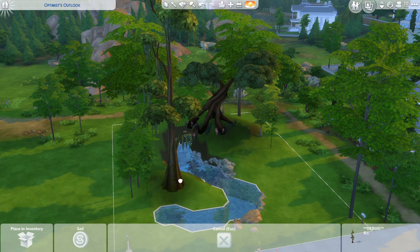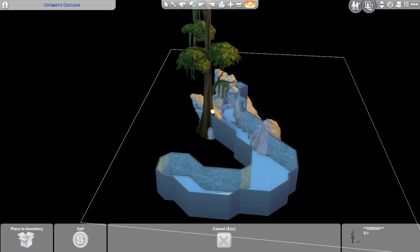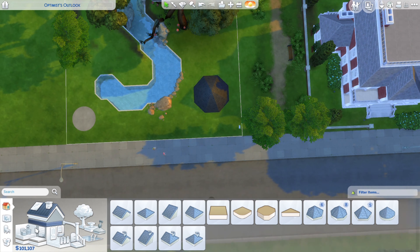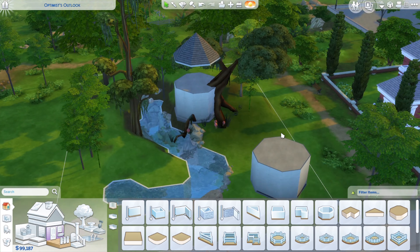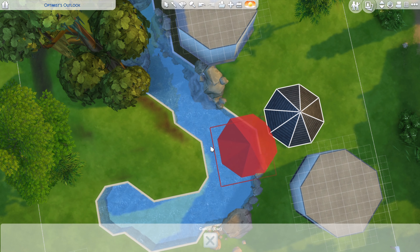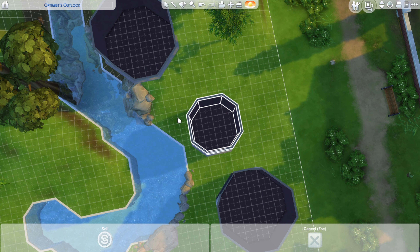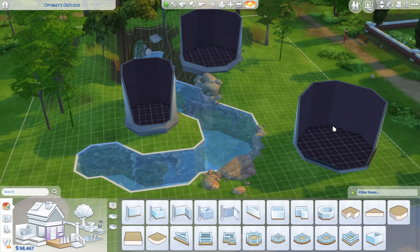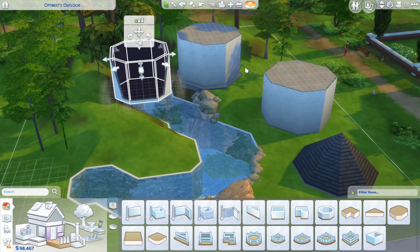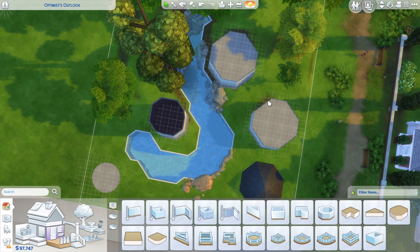Within this build I used the BB.showHiddenObjects cheat, the BB.moveObjects cheat, and also the Tool mod. The Tool mod has completely changed the game for me — it's so useful for lowering rocks into the ground and working with the terrain tools. It doesn't affect your gallery upload either, so people who haven't installed this mod don't need to worry, because when you download the build it'll be completely as shown in the picture. Definitely worth it.